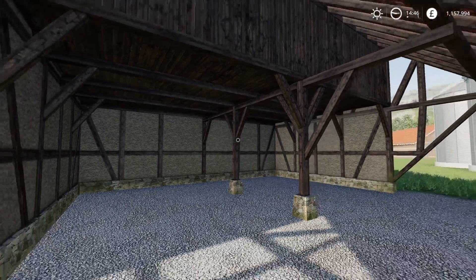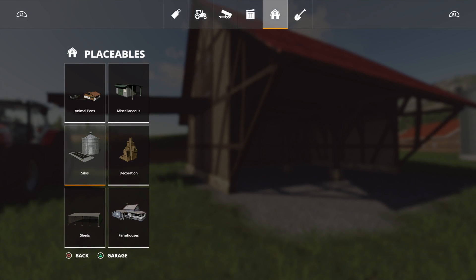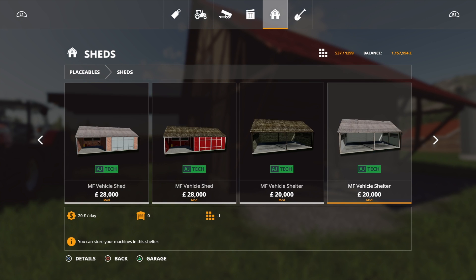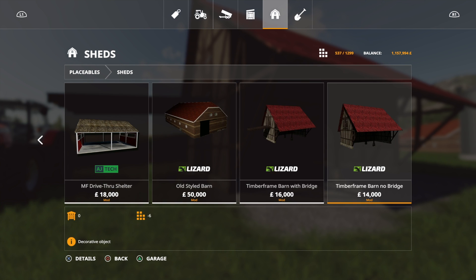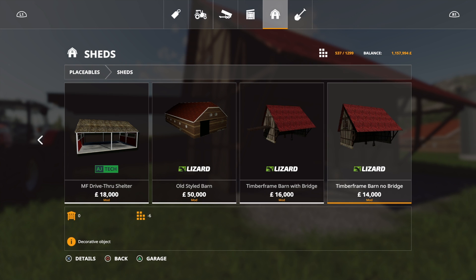This is the one thing that's got me a little bit baffled. We've got two options: the Timber Frame Barn with Bridge for $16,000, and the Timber Frame Barn without bridge for $14,000. Both are six slots, and it's a kind of hayloft type scenario.